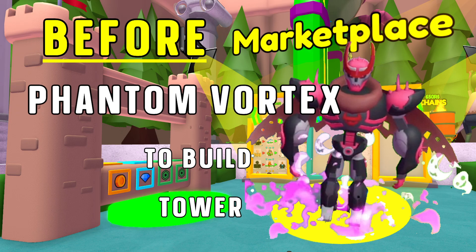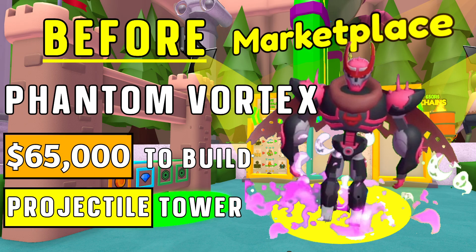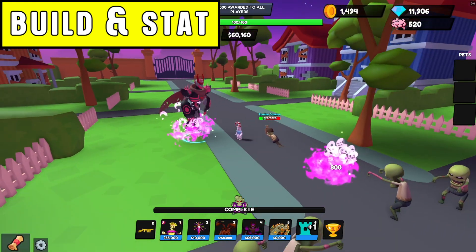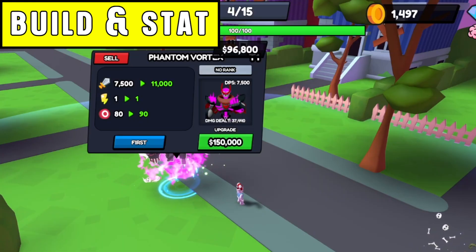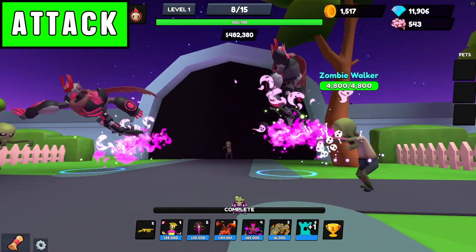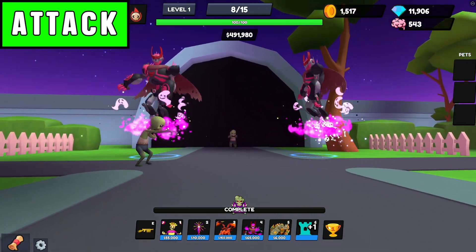Before we go to the marketplace, Phantom Vortex is a mid-game projectile tower. You can build it with 65,000. Here are its tier 1 stats: Phantom Vortex attacks with ghost and shadow rapidly, and it swiftly switches targets as well.